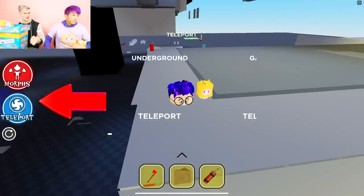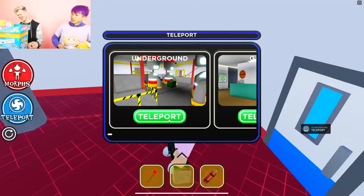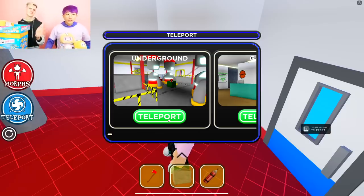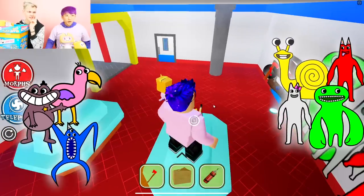What happens if you mix red and blue? You get green — like Jumbo Josh. Just leave, Adam. You're trying to be silly. We're going to get every single morph in this game, guys. I'm focused here.